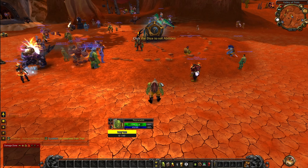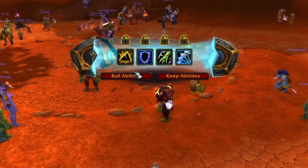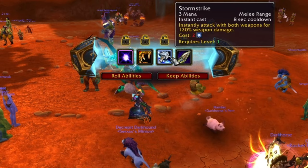When you first create your new character and log into the game, you will see a new part of the interface that allows you to roll abilities with the dice. When you click it, it's going to randomly give you four abilities to start off with, or you can click 'Roll Abilities' to perform another roll. Accept what you have and go with a random build.